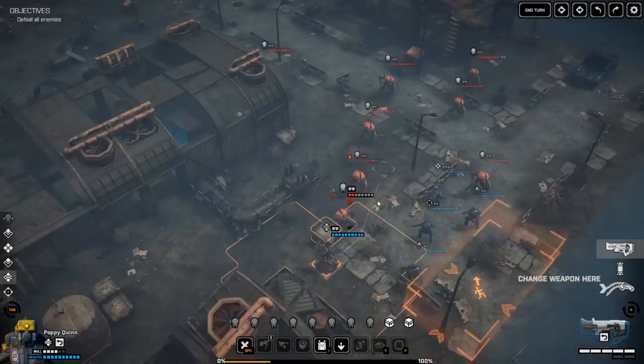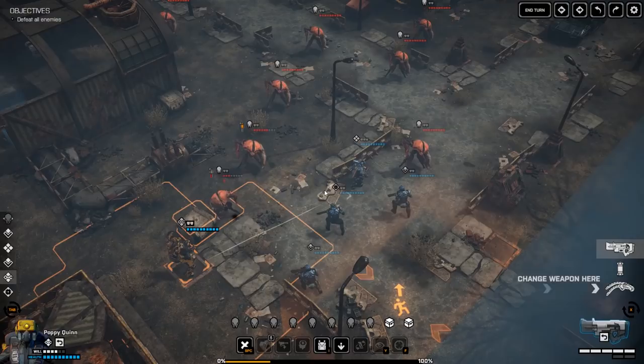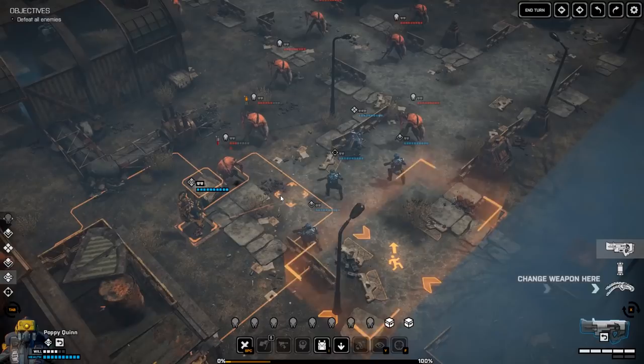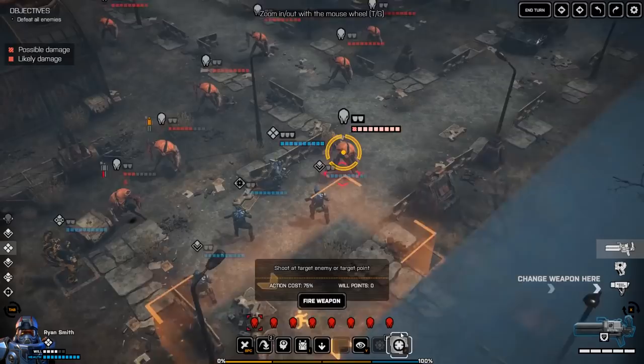It's worth noting that the enemies do actually flinch when you hit them. So sometimes, even though your aim might be absolutely spot on, when you take the shot, if they flinch or move — or some of them will actually have an animation where they can block, like the Queen, for example, who'll put her pincers in front of her face to try and block the shot — that will then reduce your chance to hit.